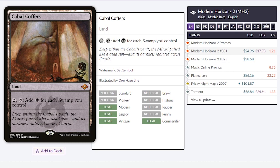What I believe took the biggest hit is Cabal Coffers. I had one from Torment, and at the time before they reprinted it, it was a $120 card. I look back and think I should have sold it. Because right now, you can pick this card up from Modern Horizons 2 for $25, and the price from the Torment copy has dropped in half — it's now worth $56 instead of the $120 it used to be.